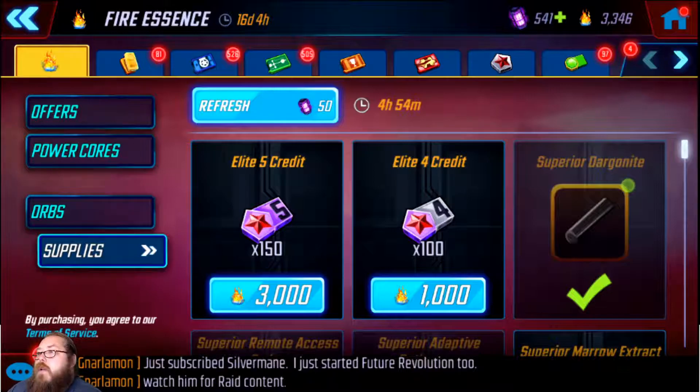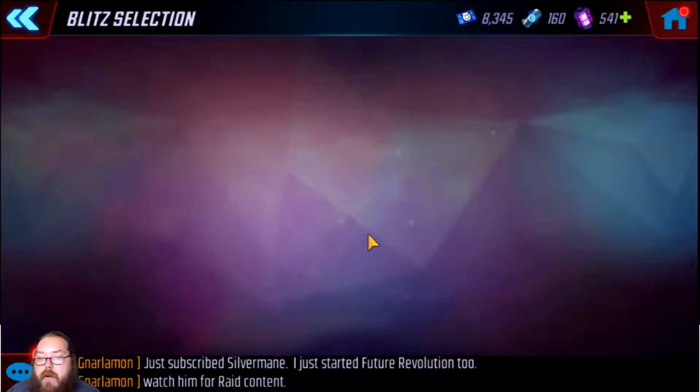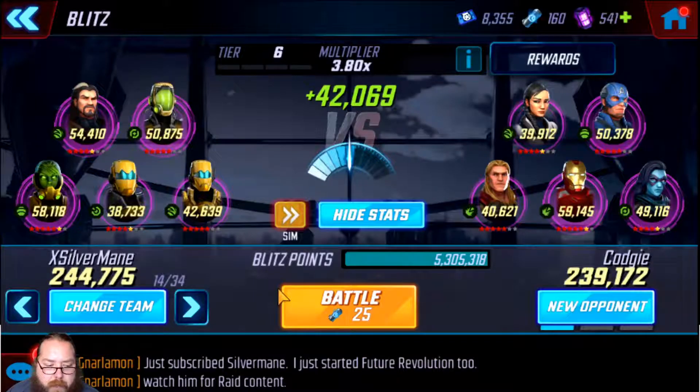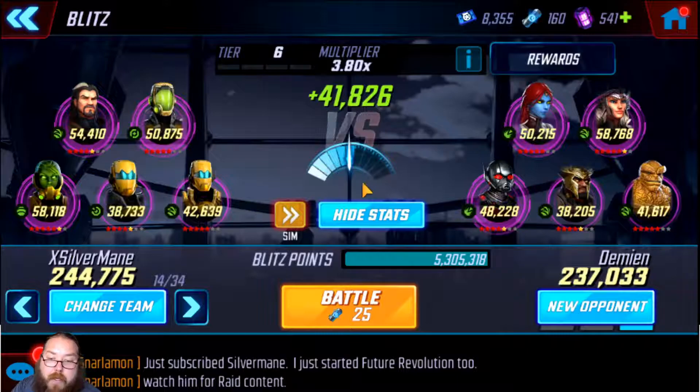Let me show you my thinking. I was just blitzing through my sims and decided to try manual to see if I get more. Not only do you get more — instead of 22 fire essence on sim blitz, you get 36 manually. Let's say you're doing 35 teams and getting 25 wins; at that ratio of 22 times 25, that's right around 500 fire essence per sim rotation. Newer players won't have that many teams, so you need to maximize.